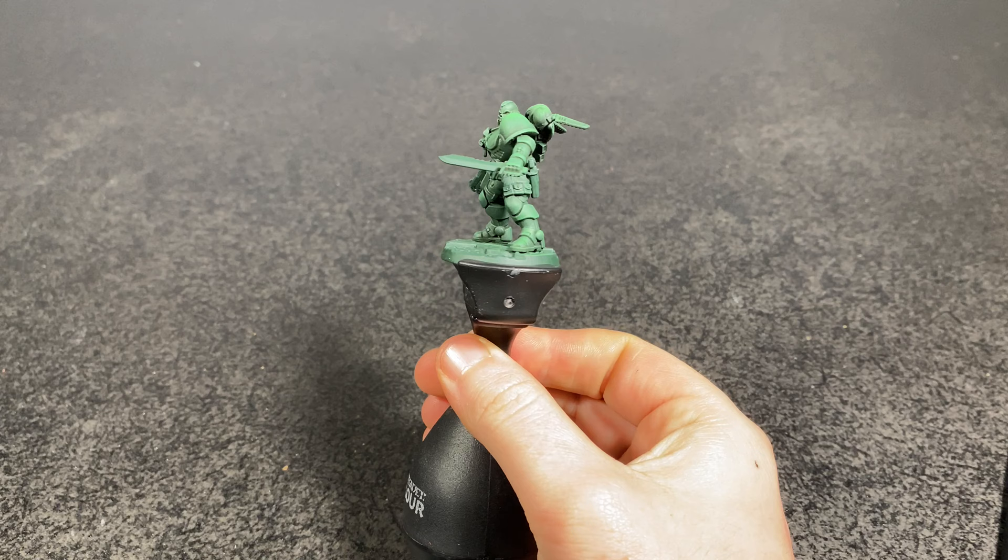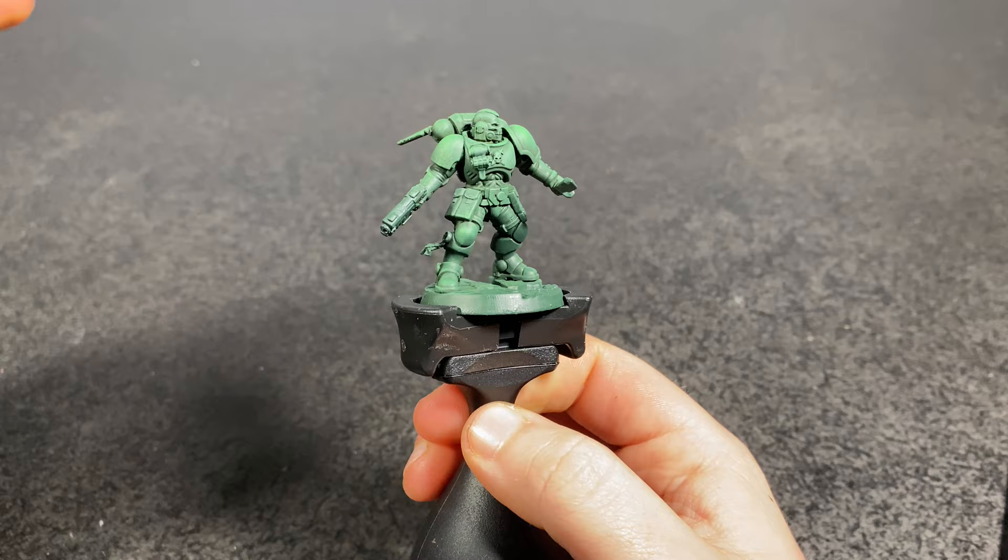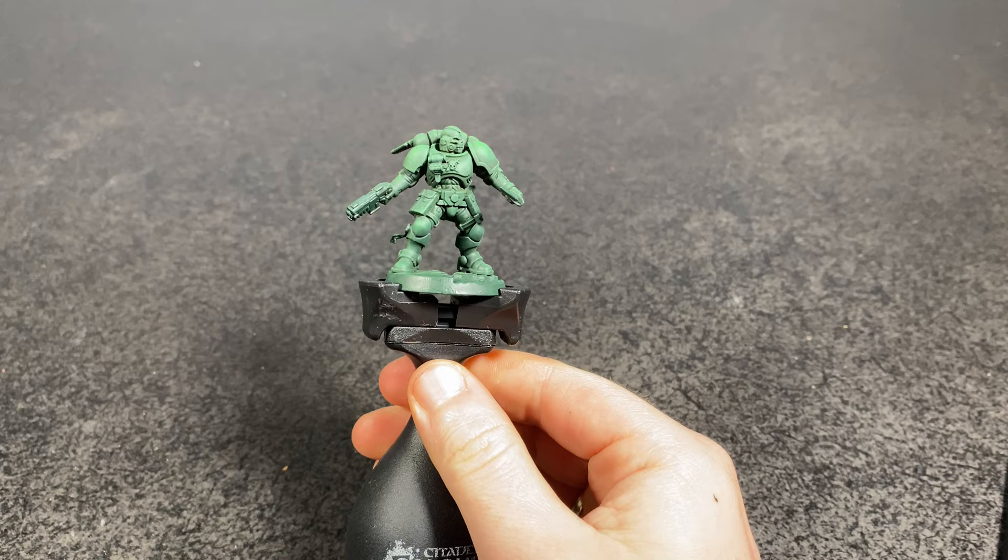This is the Reaver we'll be putting some camouflage on today. You can see I have sprayed it Angel Green, which is an Army Painter spray paint, and I've done a dry brush from the top with Warboss Green to get that nice top edge highlight. We're not going to be highlighting any of the actual camo pattern, just the green — and that gives it the illusion that it's all highlighted.